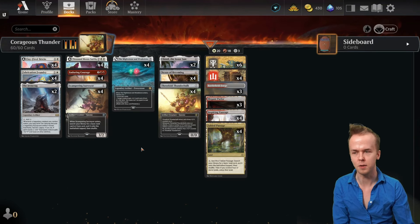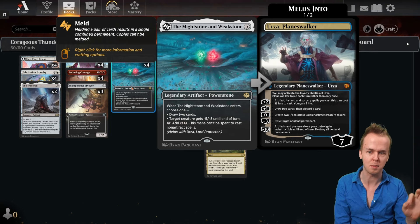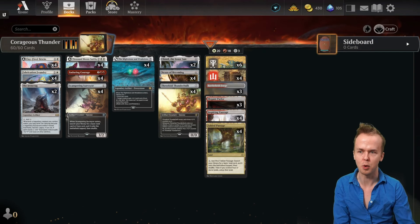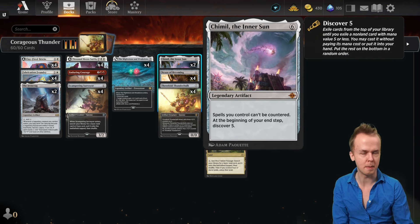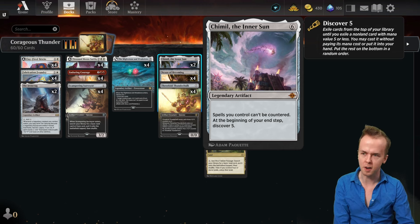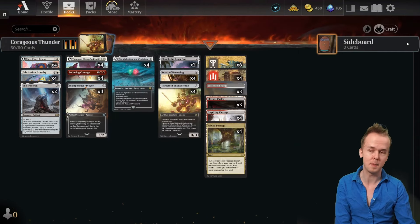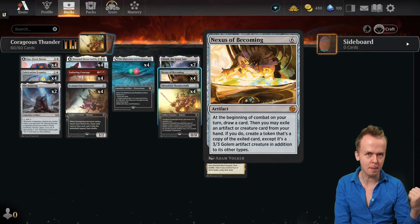We have Enduring Courage, which I already mentioned as the main haste enabler, and we have four Scampering Surveyors for additional ramp. In the five-drop slot we have the Mightstone and Weakstone, which is nice in that it can flex between hard removal that can kill a shield or whatever, or being card advantage and drawing us some cards — plus more ramp to help us get to our big expensive stuff. In the top end we have two Chamils, the Inner Sun's. These are nice because they're a rolling source of card advantage, and everything lower than it in the deck is a valid hit, so rolling into a Mightstone and Weakstone or a Thousand Moon Smithy is just very good.